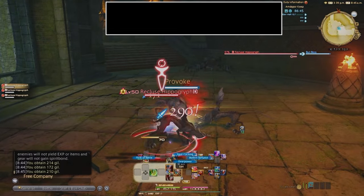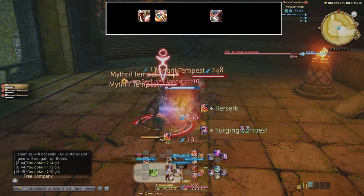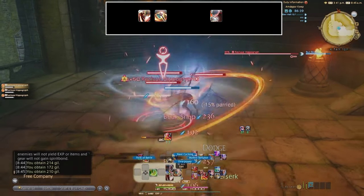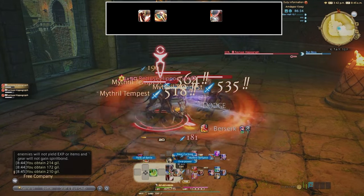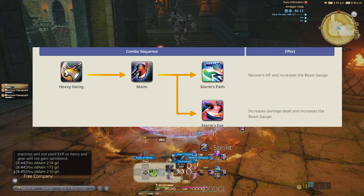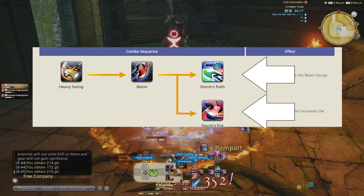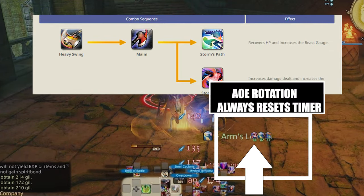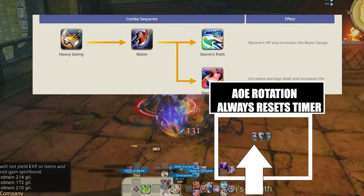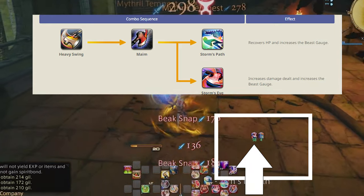Warrior's level 50 AoE rotation is: Overpower, Mithril Tempest. Use Beast Gauge on Steel Cyclone. Preferably use your buff Berserk on the highest potencies, which are Steel Cyclone and Mithril Tempest. We now have two GCD paths — one gives you more Beast Gauge and one gives you a damage buff called Surging Tempest. Don't let Surging Tempest run out and don't overcap the timer. You're basically alternating between these two GCD paths, getting as much Beast Gauge as possible without losing your buff.